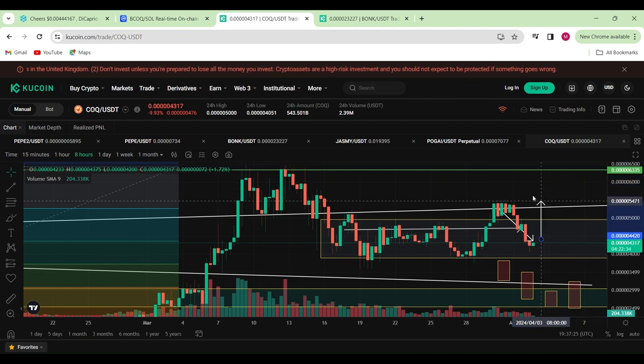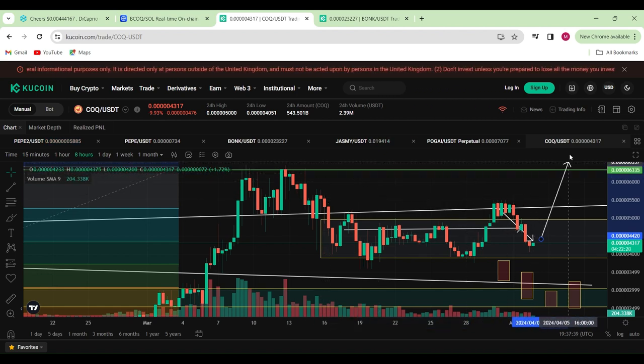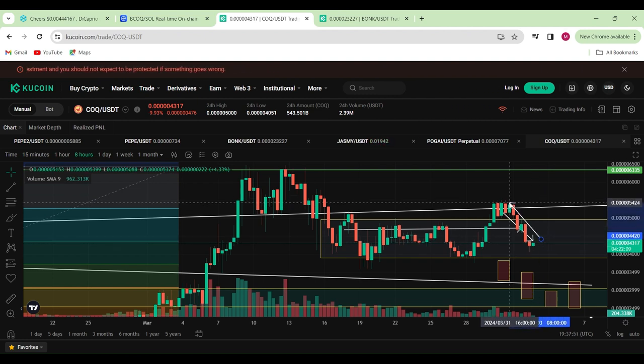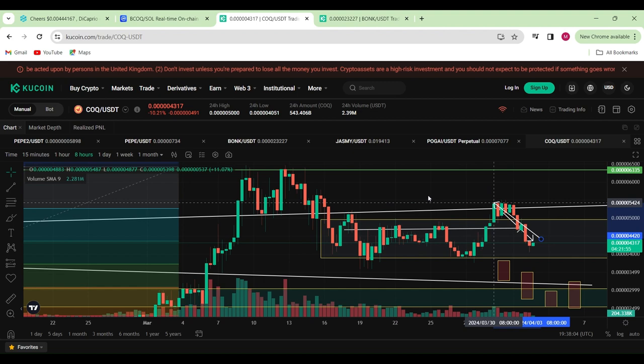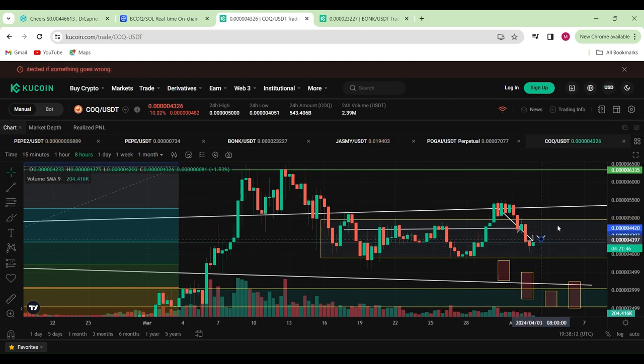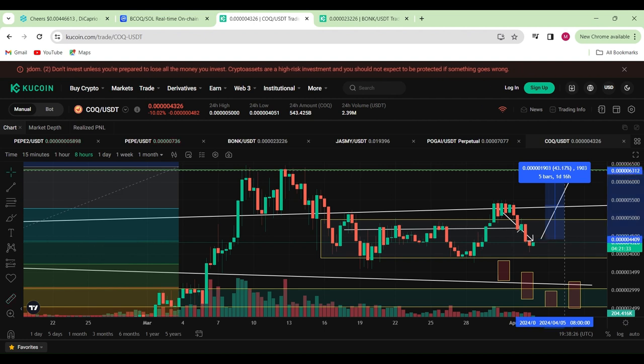The second confirmation would be once we break up above this range — that would be a continuation push to the upside. If I look at the trade here and we push back up into the zone, I've been watching carefully how it reacts, because you can see a buildup of candles there indicating some liquidity in this area. Only until I see a confirmation of a move to the upside will I hold this trade from there to there, giving me around 43 to 45% move to the upside — not too shabby.